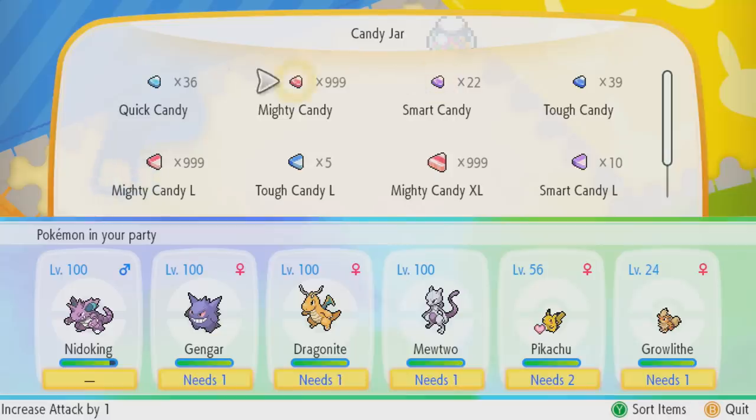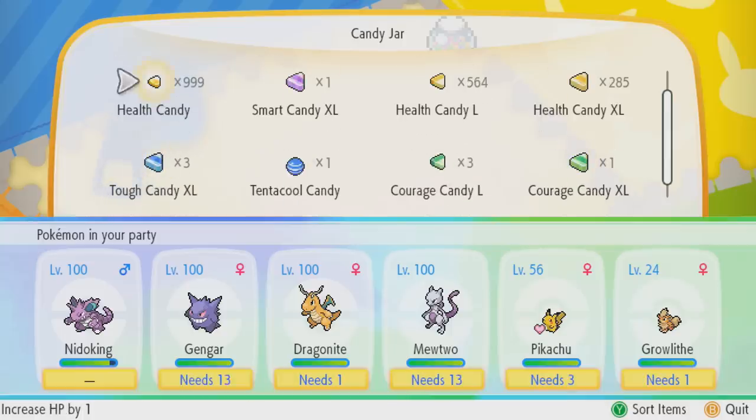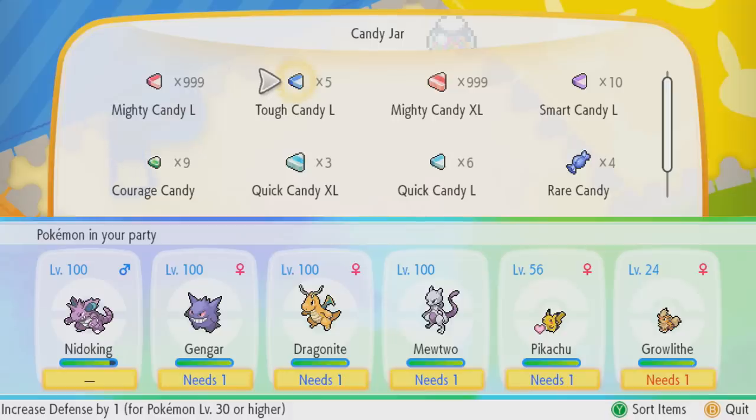If your Pokémon is below level 30, you can only apply 50 Awakening Values using a Mighty Candy. However, it does not cost you 50 Mighty Candy to get 50 Awakening Values — the amount of candy you have to use rises exponentially. To get 50 Awakening Values using just regular-sized candy, it takes 426 candy. If you want a pro tip: ignore these candy. It's going to take way too much time and clicking, and you're going to have to press the A button thousands of times. It's not worth it.